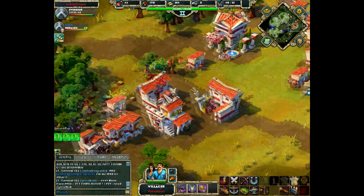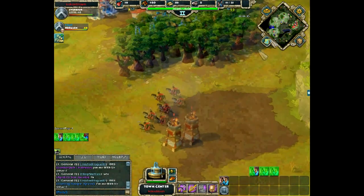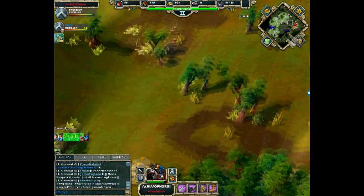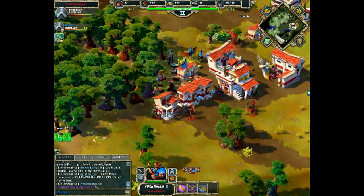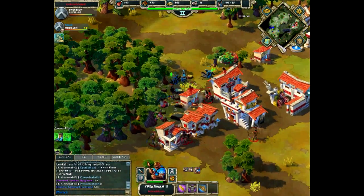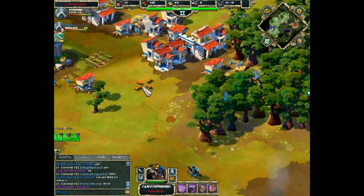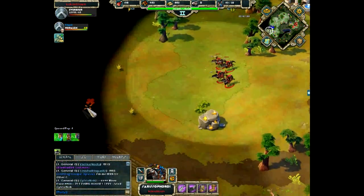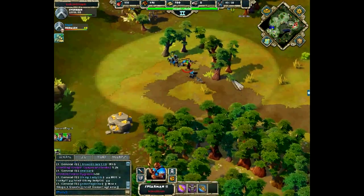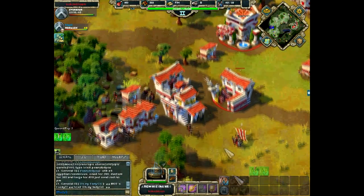Coco is building a larger small force and producing more villagers to farm gold. Coco has found Edge X's expansion to the gold mine. Both players are harassing each other — Edge X took out at least one or two villagers near Coco's tree line. Coco may have taken out one of Edge X's villagers in return. Very good harassment from both players — Edge X especially deserves credit here.